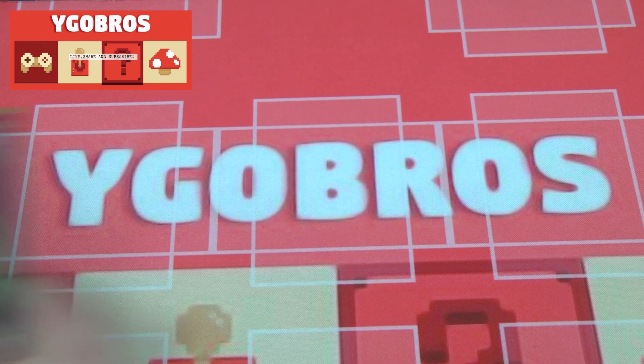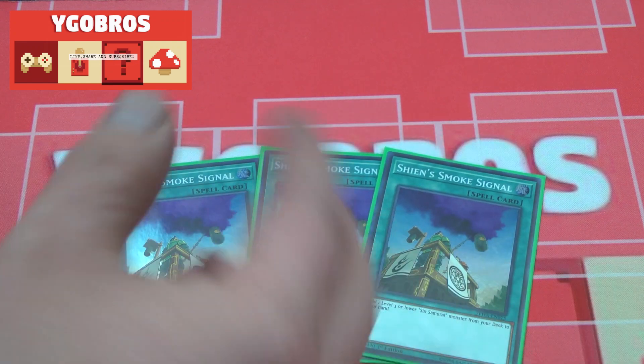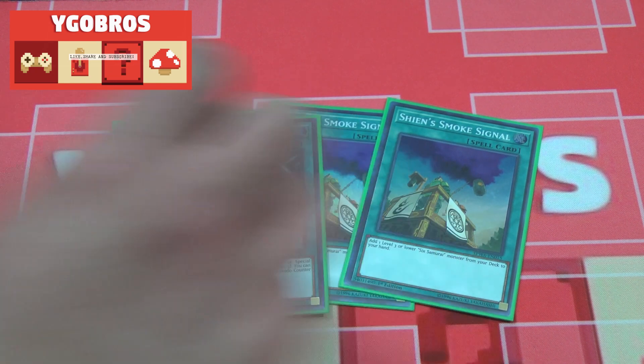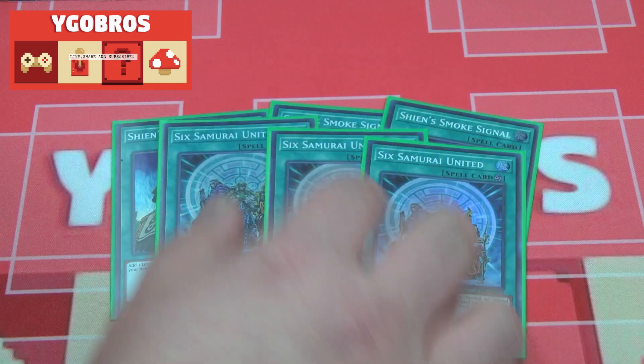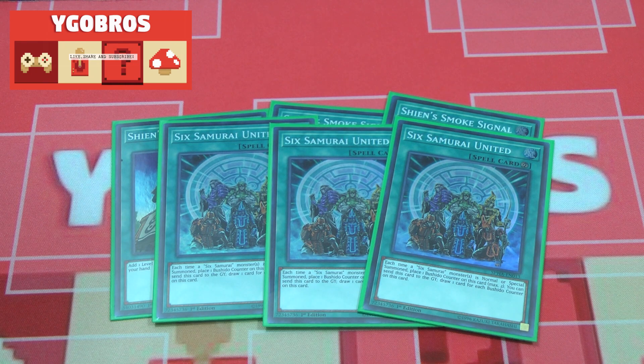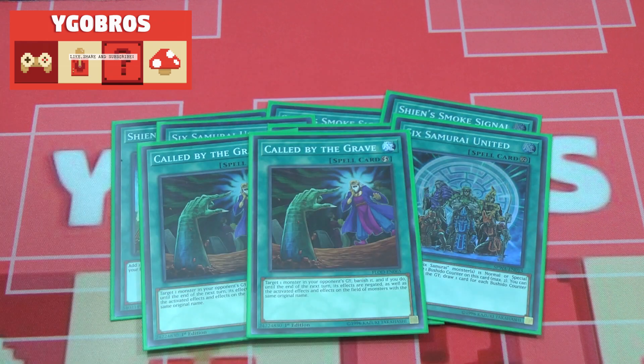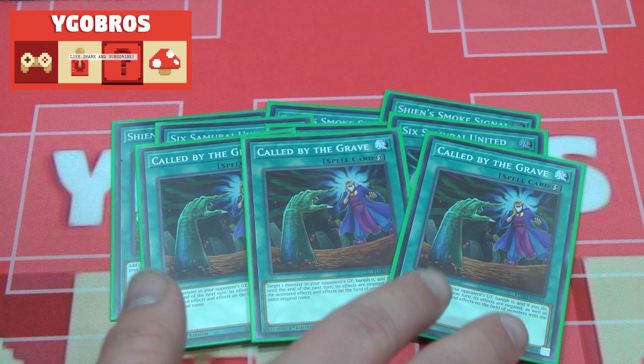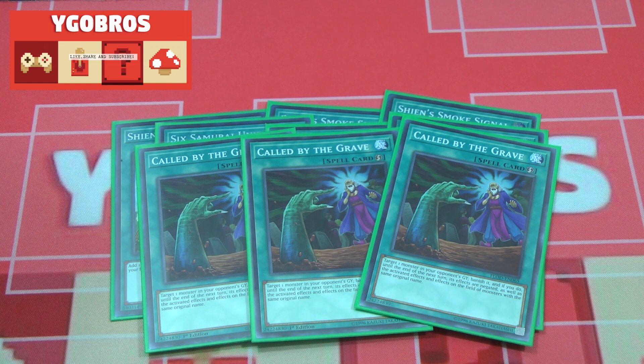For spell cards, three copies of Shien's Smoke Signal — this is how you search your Six Samurai or Legendary Six Samurai Kageki from your deck to your hand. Six Samurai United is your draw power: every time you normal or special summon a Six Samurai monster you place a Bushido counter on it, up to two maximum, then you send it to the grave and draw cards equal to the number of counters. Three copies of Called by the Grave — this deck is susceptible to hand traps, so running Called by the Grave is great. It doesn't straight-up lose to hand traps, but certain cards if hit at the right time will do damage.